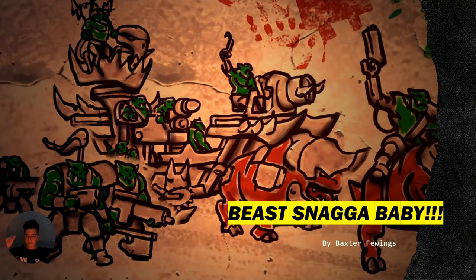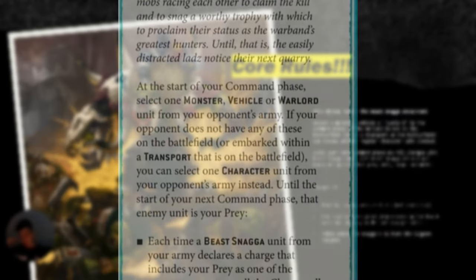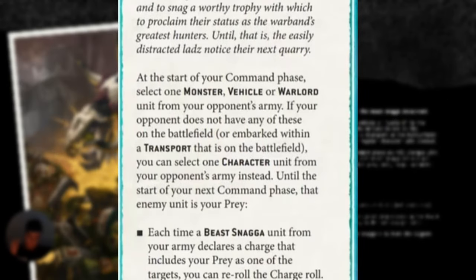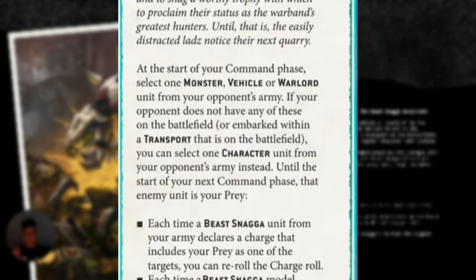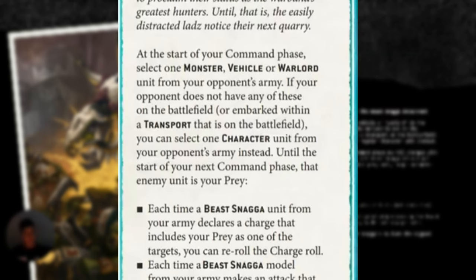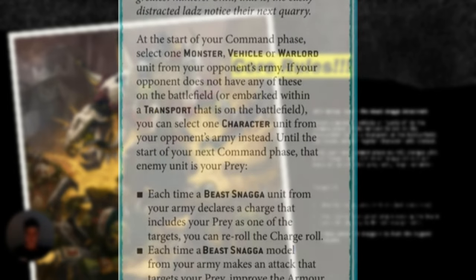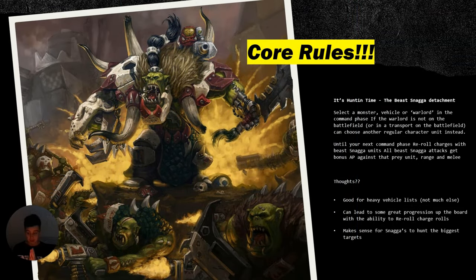Starting with the core rules of the Beast Snaggers attachment: it's basically Oath of Moment for the Beast Snagger boys, but instead of getting a full hit re-roll against the enemy, it is now a full re-roll charge roll and bonus +1 AP to range and melee attacks. When you choose your prey unit for that entire turn, you get +1 AP in range and melee, and you get a full re-roll charge roll. This can be used two ways.